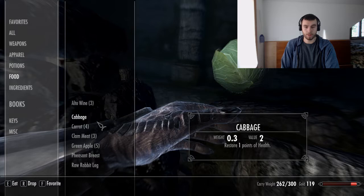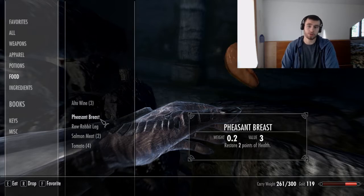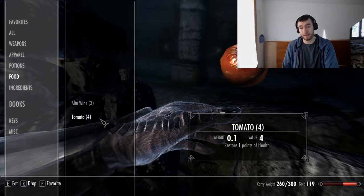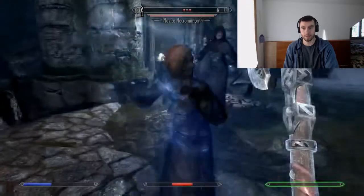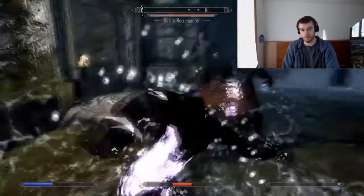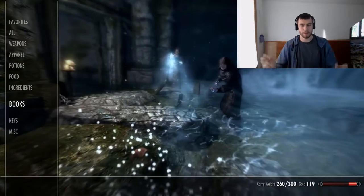What really matters is the soul gem meta too, because you can find a grand soul gem early in the game, but that's a very valuable soul gem to have, especially if it has a grand soul in it. Maybe to make your first enchantments you're hunting wolves, and the next ones are vampires or something like that — that kind of meta in Skyrim.